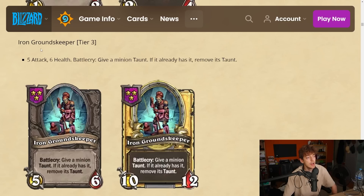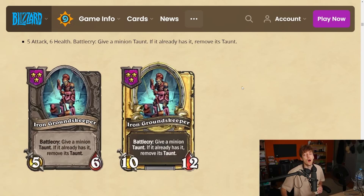Iron Groundskeeper is a tier 3, 5-6 neutral. Battlecry: give a minion taunt; if it already has it, remove its taunt. Wow, so many people including myself have been asking for a card that can remove taunt, because sometimes you taunt something to buff it up and then people just play a Leeroy and your biggest unit has no value. The ability to remove taunt is massive — I really like this.